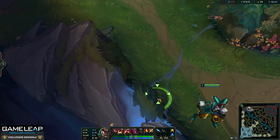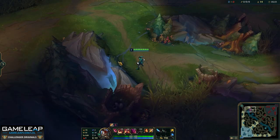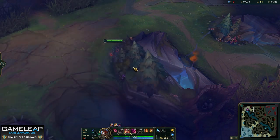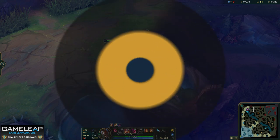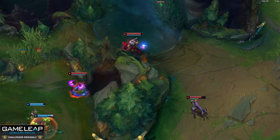The only other specific Q jump you really need to know is the stream jump, located in the top dry brush area. To jump over the top side of this wall, you need to make sure you are right clicking above the first stream. If you don't Q when Shaco is above it, you will just slide along the wall or not move at all.